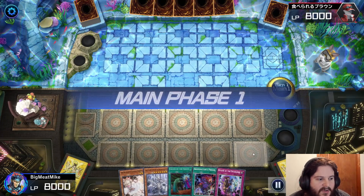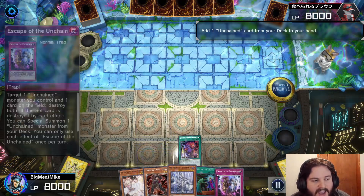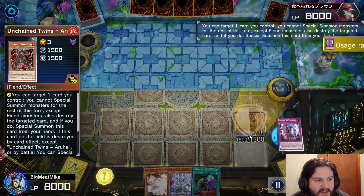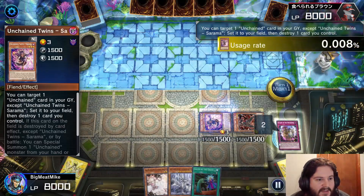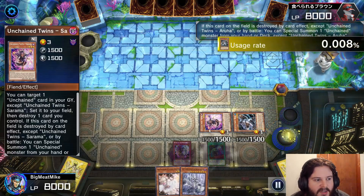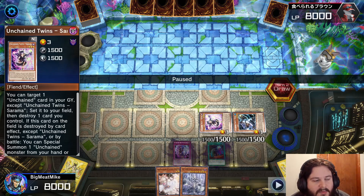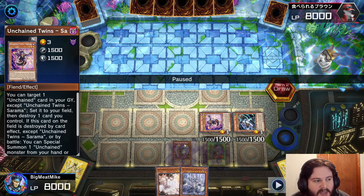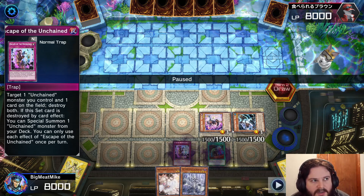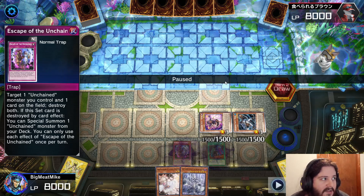Alright, we're here at game number six. We're going first — now you get to actually see what this deck does without DPE. So you set the trap, use this card to pop it, summons this card, this brings it back, uses this to pop that, and now we summon Blue Boy. Actually, I didn't summon Blue Boy — the only reason I didn't go into Blue Boy is because I wanted the effects of the pop so I can summon the Unchained Soul card. Maybe Blue Boy is better, but I kind of like doing this play.